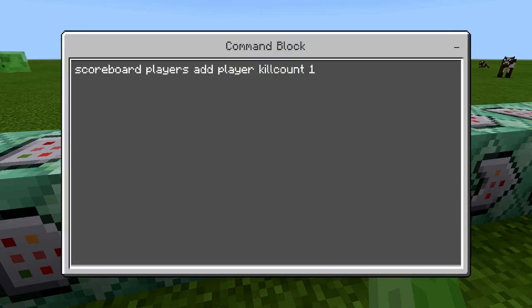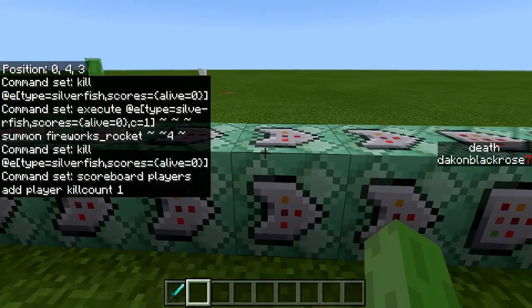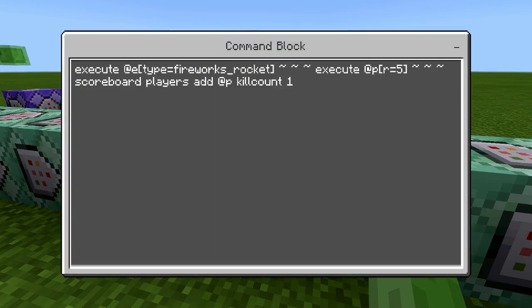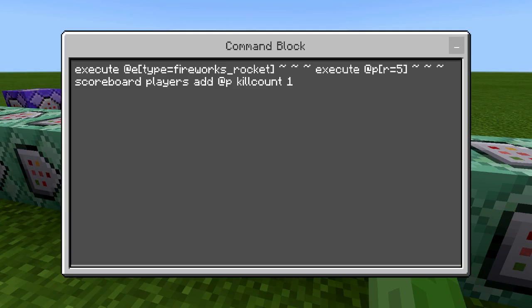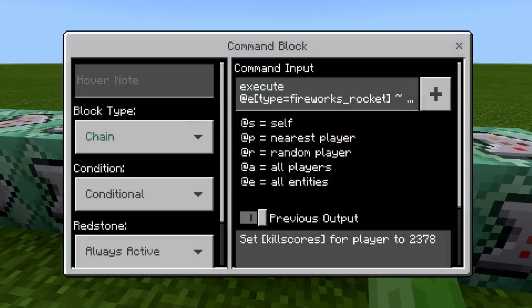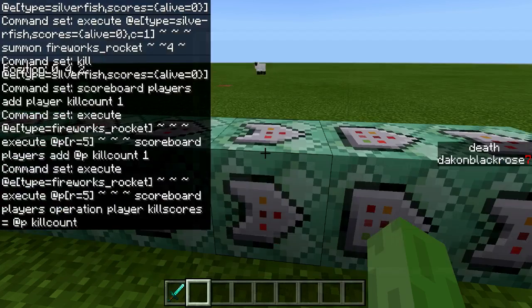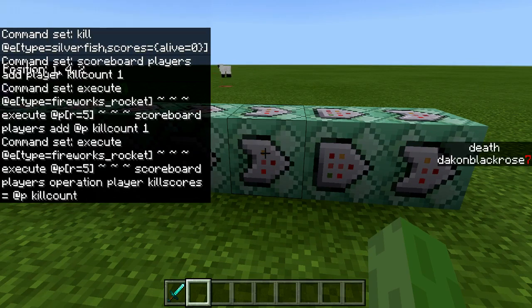It adds the closest player — which would be the player that killed the entity — to a kill count of 1. This command executes the closest player to the firework and adds them to a kill count of 1. Once that happens, it will execute at entities type equals fireworks, the closest within 5 blocks or so — so you have to be close when you kill mobs or players for it to work. Then you do scoreboard players operation kill scores equal at the player's kill count, basically linking players' kills to kill scores' kill count.